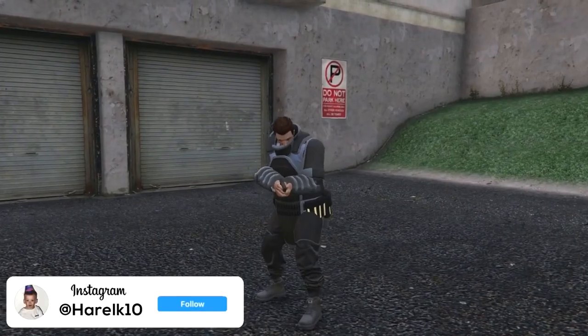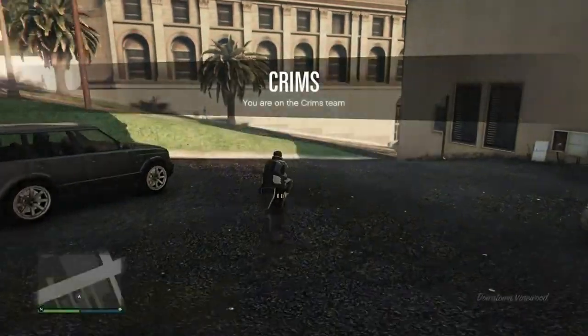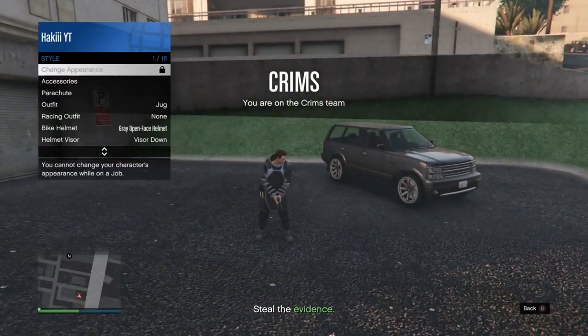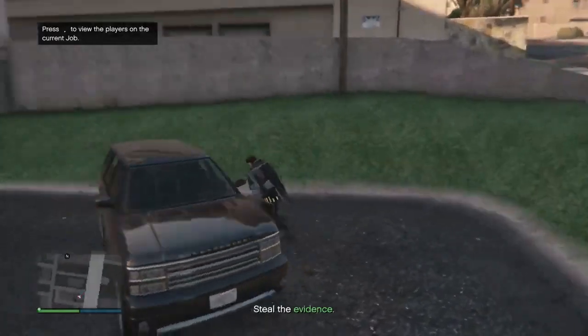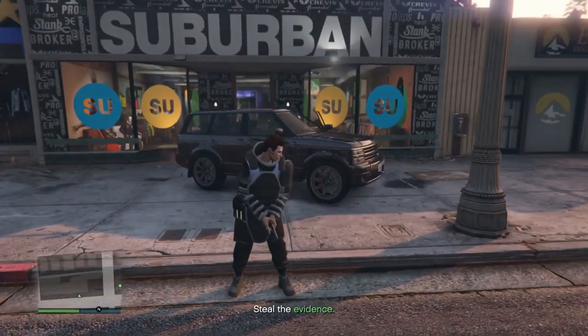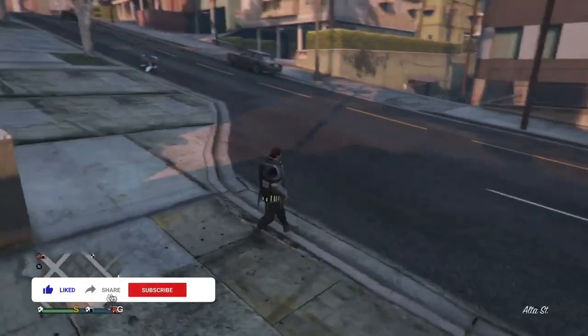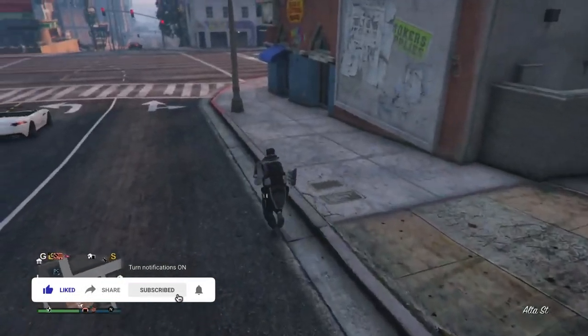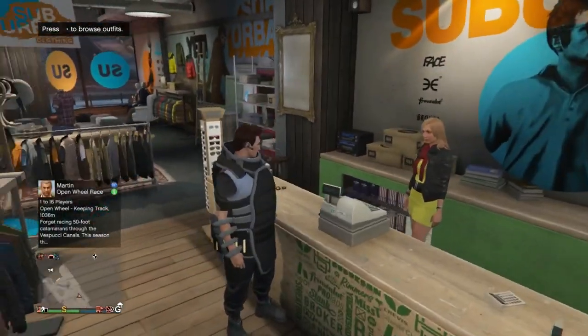This is where you'll need the earpiece. Pull up the interaction menu, go into style, go into accessories, and equip any earpiece. Then get into the vehicle and drive to the nearest clothing store. Once you get in front of the clothing store, quit the job through your phone. For the very final step, once you load back into online, you should see you have the juggernaut outfit on — go into the clothing store and save this outfit.